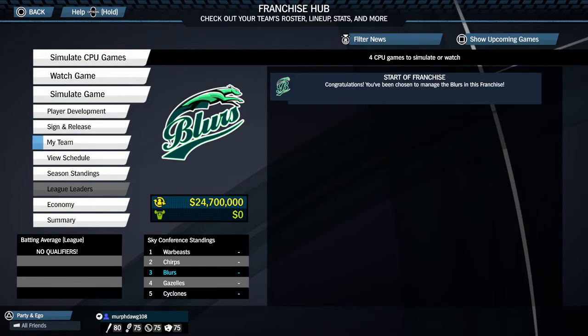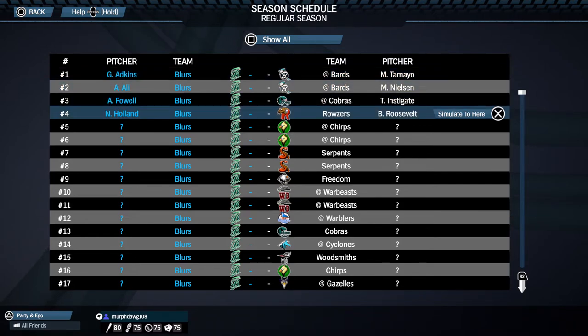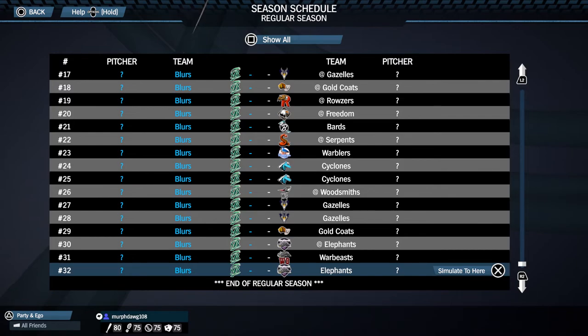The next episode will be game one of our season. Here's our schedule — we face the Bards at their stadium for the first two games, then we play the Cobras, then we come home to play the Rousers, then we go play the Trips. We play 32 games total, then the postseason. There are 14 teams; only the top two in each conference make the playoffs. There's one conference round and then the championship, all in five-game series — even the World Series — so you need three wins.